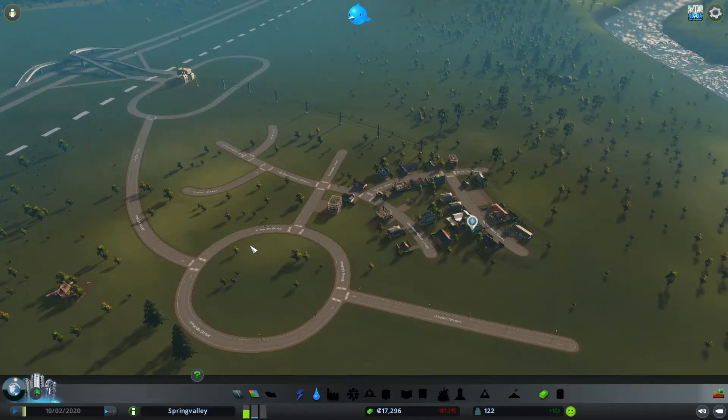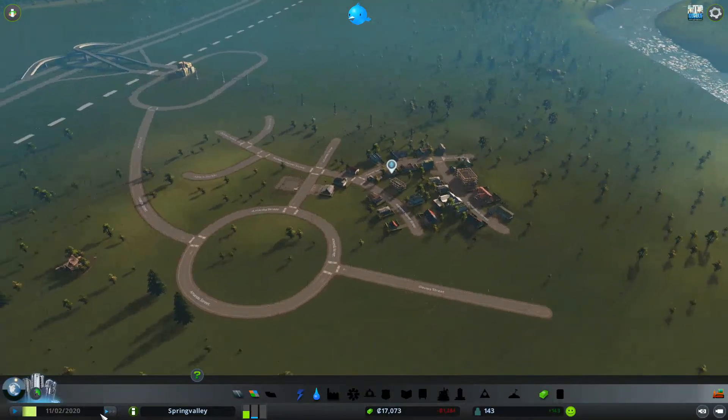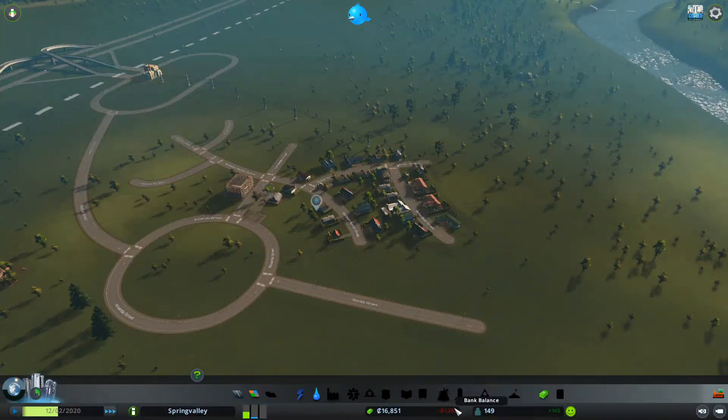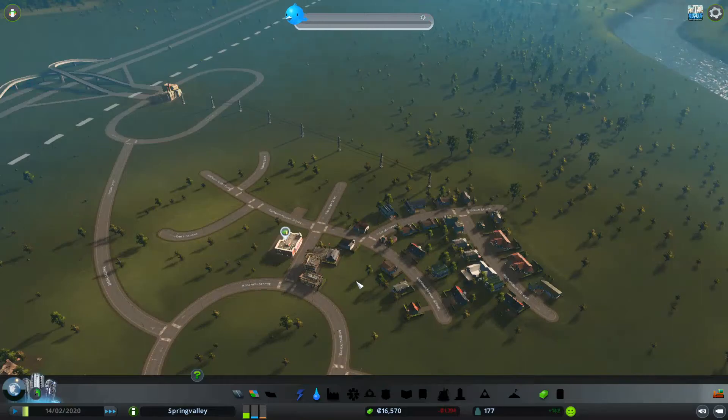If you want a roundabout that can really have big buildings on the inner side, which looks really nice, try and build it with some flat edges as well. As you can see, my town is building up. I'm still running at a loss at the moment, which isn't great, but hopefully that will start to turn around.